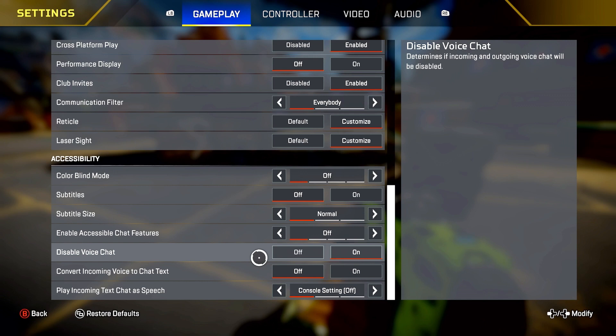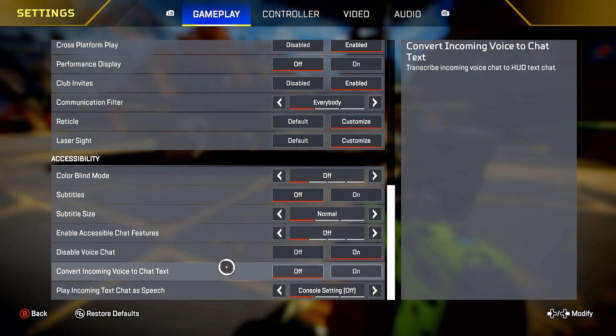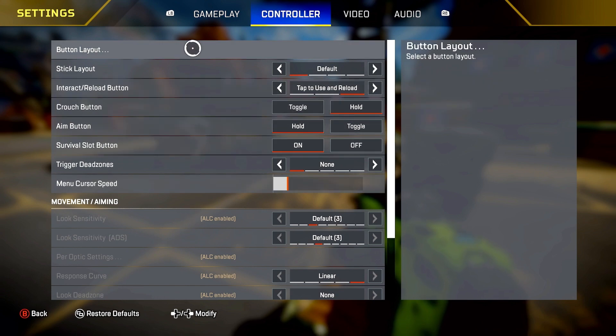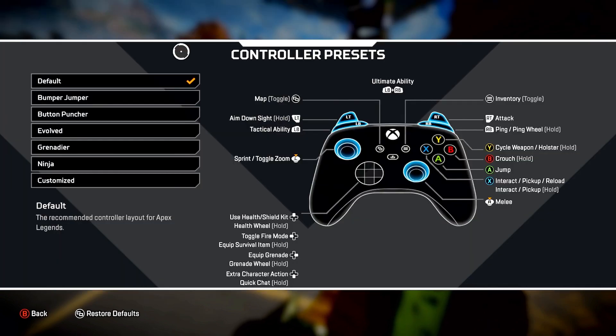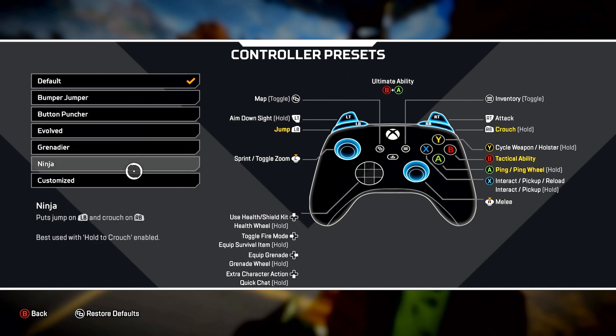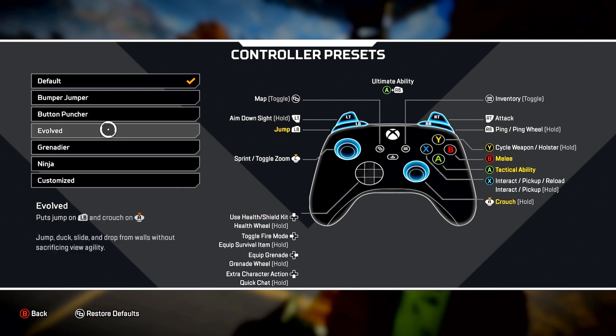I have voice chat disabled — when I solo queue, people don't shut up and I don't like it. Now for the controller tab — I play on default. I play claw so I can do that. If you don't play claw, evolved is definitely a fun and effective button layout. Evolved is the way to go if you don't have an elite controller or a scuff.